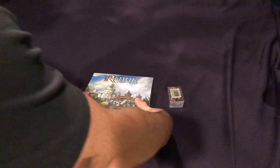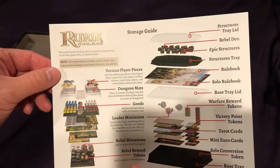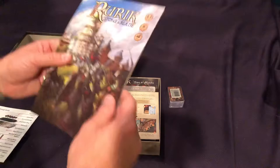As we open it up, the box inside is nothing special. We have a storage guide, which is always helpful. I do like it when they tell you what and how to put stuff back when you've got different things with pre-defined storage. Glad that they gave us that.